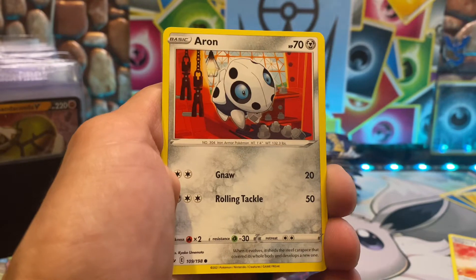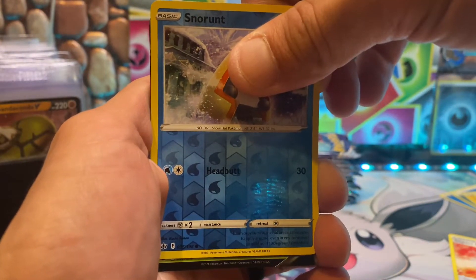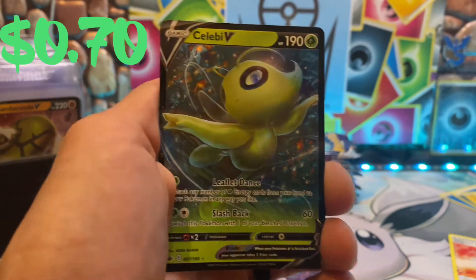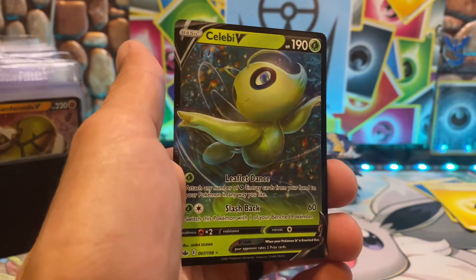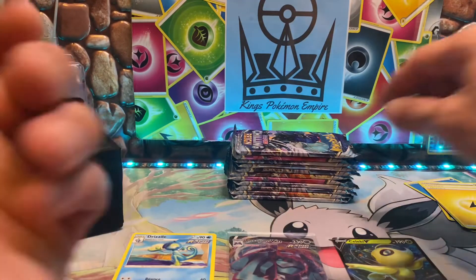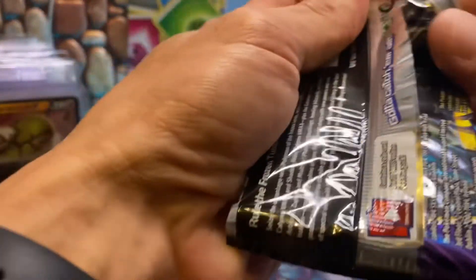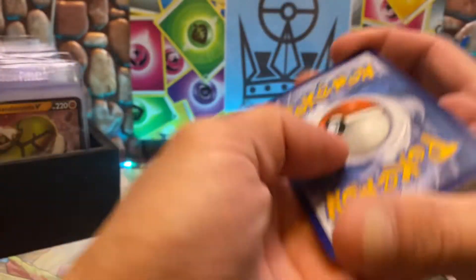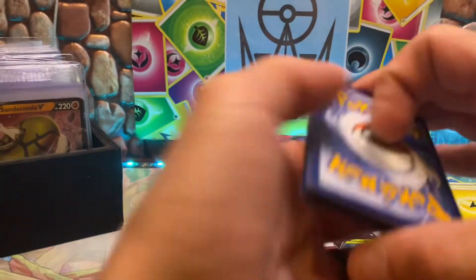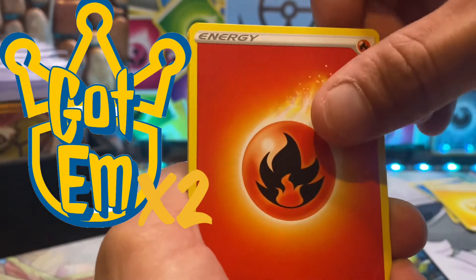Let's see what the rare in this one's gonna be — a V card? A Celebi! We got the Onion, a little bit of Onion. Celebi is not a top 10 — maybe top 10 shiny, but definitely not top 10 overall. Probably top 20 though.